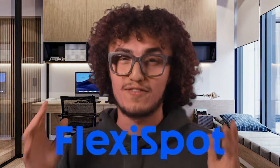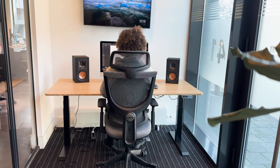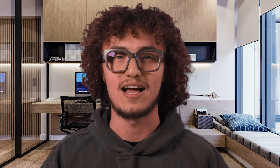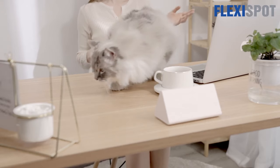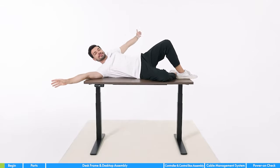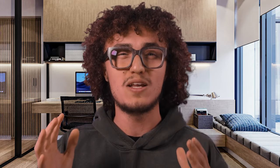Today's video is sponsored by FlexiSpot — your one-stop shop for a fantastic yet affordable standing desk. As someone who's basically a workaholic and does 95% of all his work behind a desk, I realized I was slowly falling into an unhealthy sedentary lifestyle. Hours and hours of gaming, coding, and editing while seated was starting to take a toll on my back and my energy levels. That's when I discovered FlexiSpot standing desks. Their E7 Pro standing desk lets you effortlessly switch from sitting mode to standing mode to active modes.